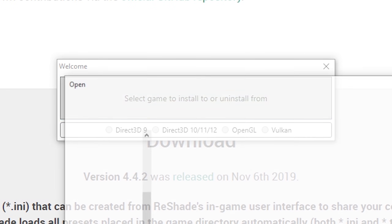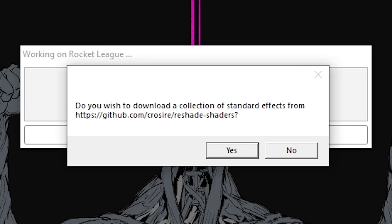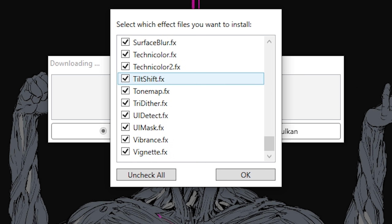Navigate to where Rocket League is installed — here it is for me, probably the same for you. Select Direct3D9, hit yes, and unless you know what you're doing, just install all of these.